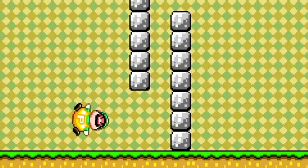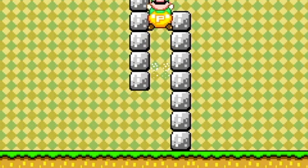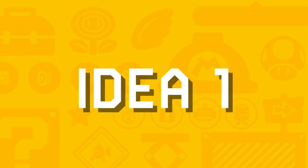Before we start with some ideas, you may be thinking this Luigi is two blocks wide, but he actually can pass through a one-block-wide gap.